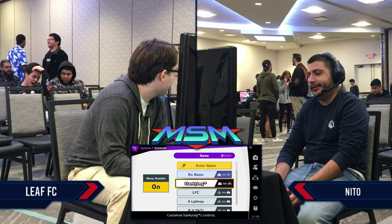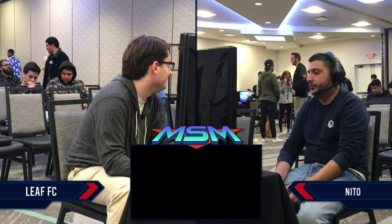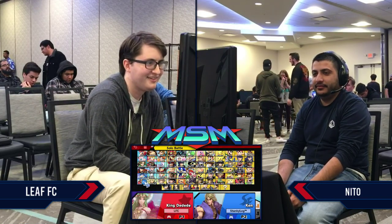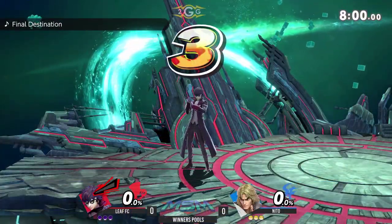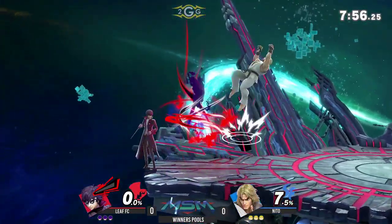He's got Ken — you gotta respect Ken. He's got the Ken tech-a-roonies. Blink and you die after 50. A ditto? He doesn't want to do it. So we're not playing Street Fighter, we're playing Smash Ultimate. He wants to win! He's got Joker — okay, Joker can edgeguard Ryu pretty easily.